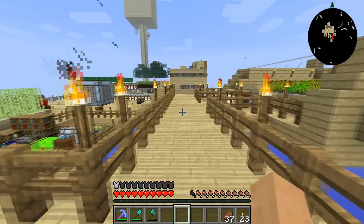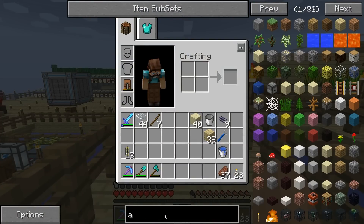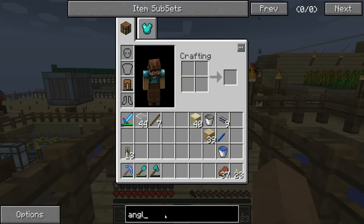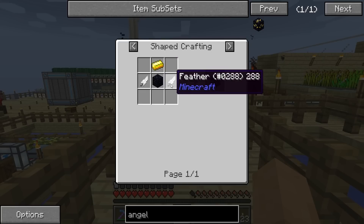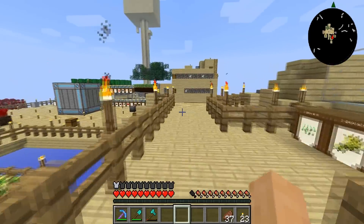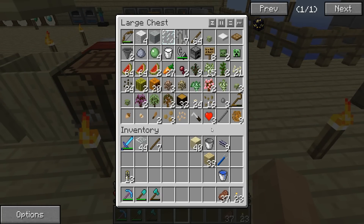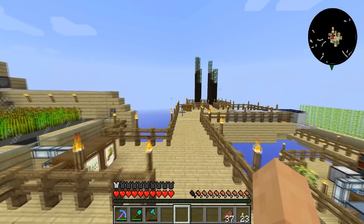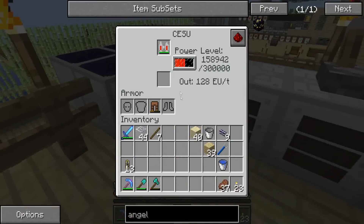There's one other thing that I really want to get before we carry on, and that's the angel block from Extra Utilities. Very nice block. The problem is I don't think I have any feathers. Let's take a quick look — no, I don't. Okay, we can't do that. That's okay. I would've liked to have that, but what can you do, right?